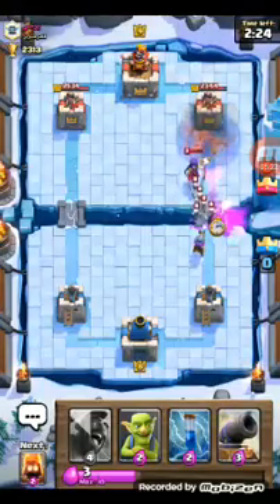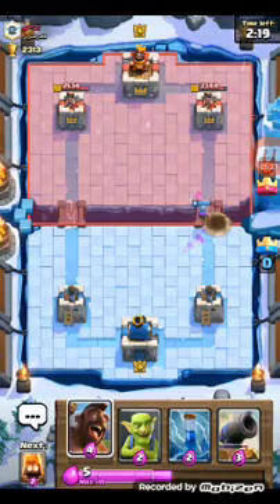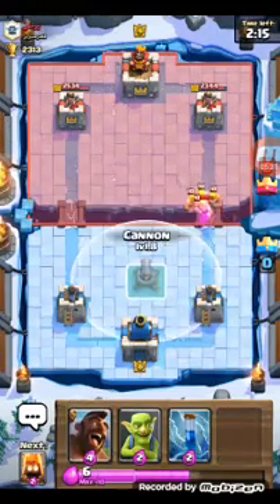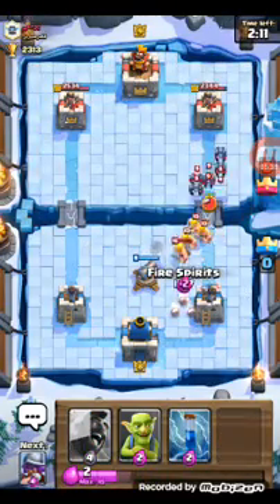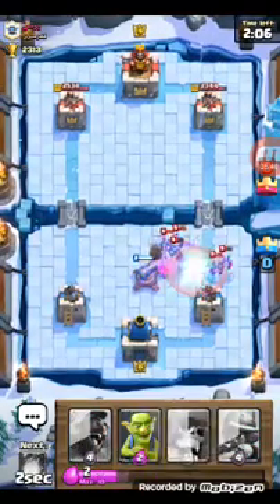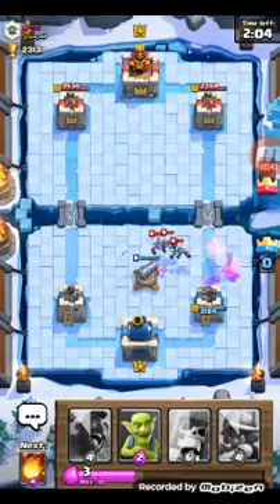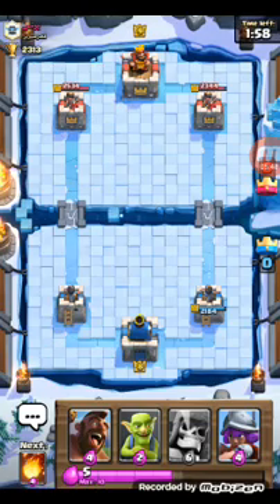That fireball is actually a pretty good move — the musketeer's got a free path onto the crown tower, possibly doing some damage. He puts in a cannon. Fire spirits and a zap for those minions. That cannon really did help us counter that push, giving us a positive elixir trade — seven elixir for ten — putting us on elixir advantage.